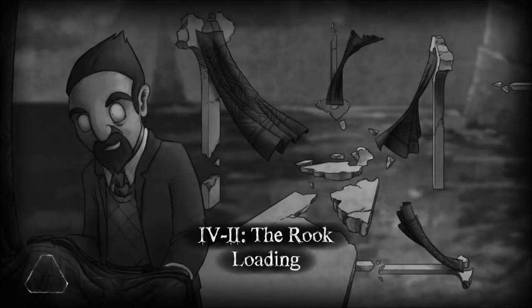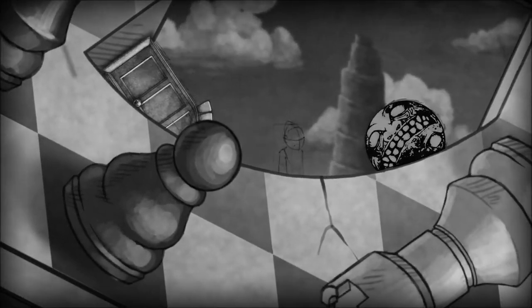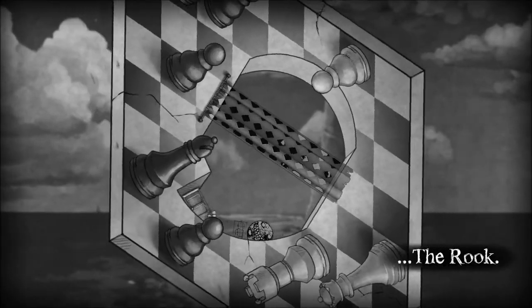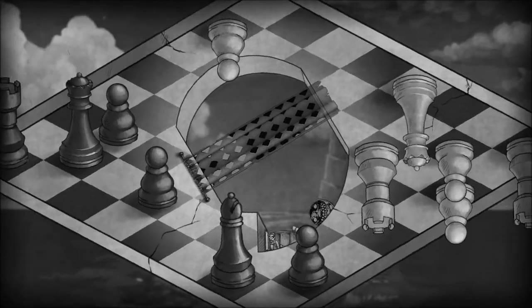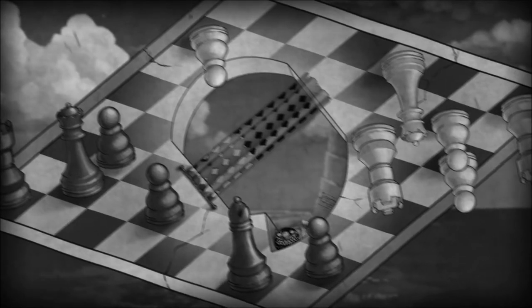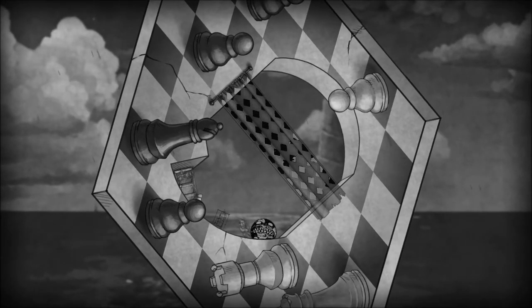Something very very important happens when you go behind the veil — the rook. This guy is not anti-gravity like the last one was. We should appreciate how awesome the set design is in this level. Yeah, the chessboard's really cool.